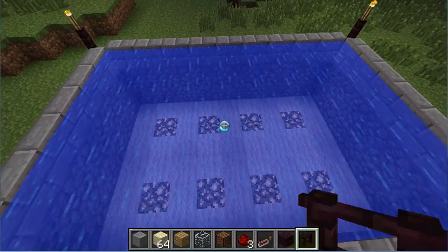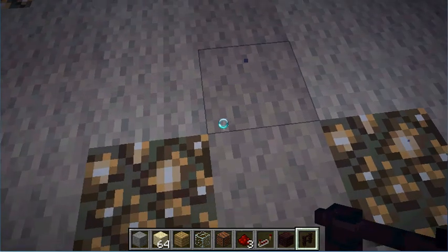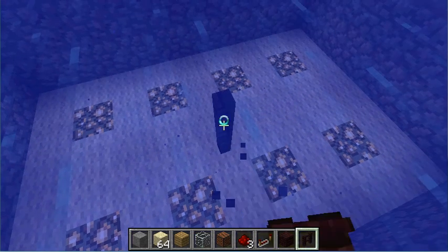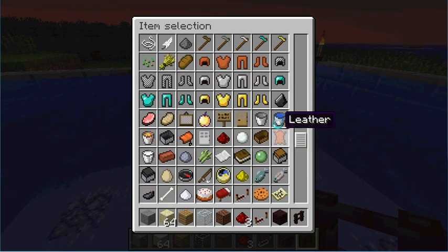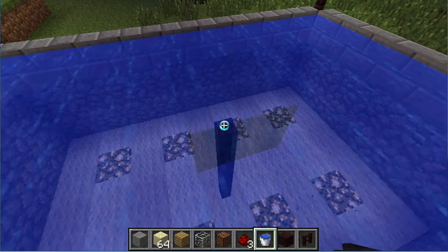If you have one of those big holes in the middle of your pool after you create it, just build a fence all the way to the top — instead of under the first block, all the way to the top — of the water, and then take a bucket of water and actually place it right there on top of it.